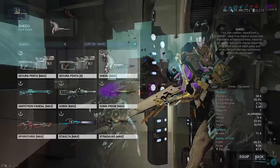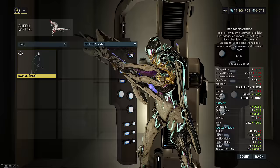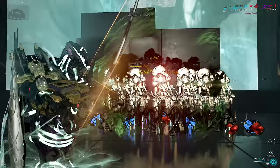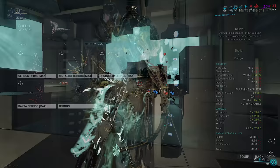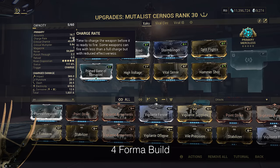The third weapon is the Mutalist Cernos — I'm bringing this one back as a love letter. People have said, and I agree, this weapon has been eclipsed by Proboscis Cernos and Brahma, and now also by Daiku, as I showed in my one-shot Daiku monster gas build from a few weeks ago. If you haven't seen that, you should watch it. Don't be discouraged by the charge rate shown here — as soon as Arcane Acceleration procs, it has a charge time of just 0.24 seconds.